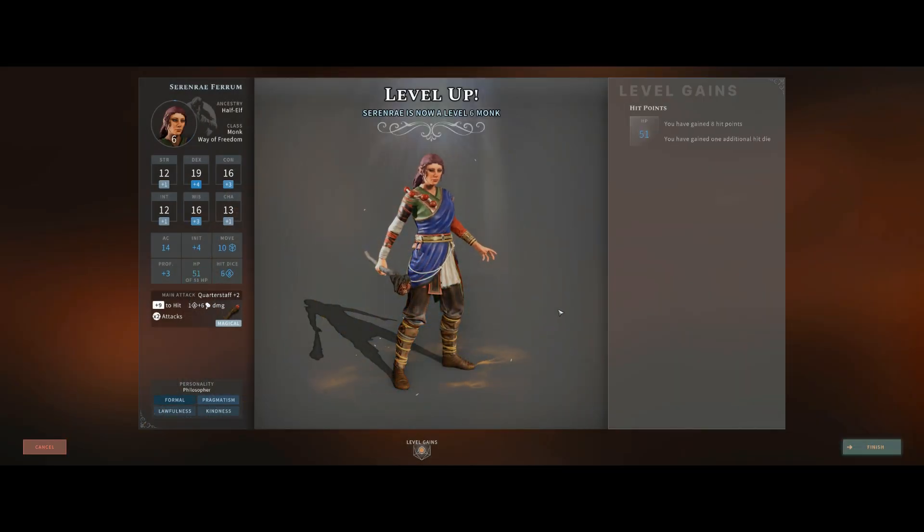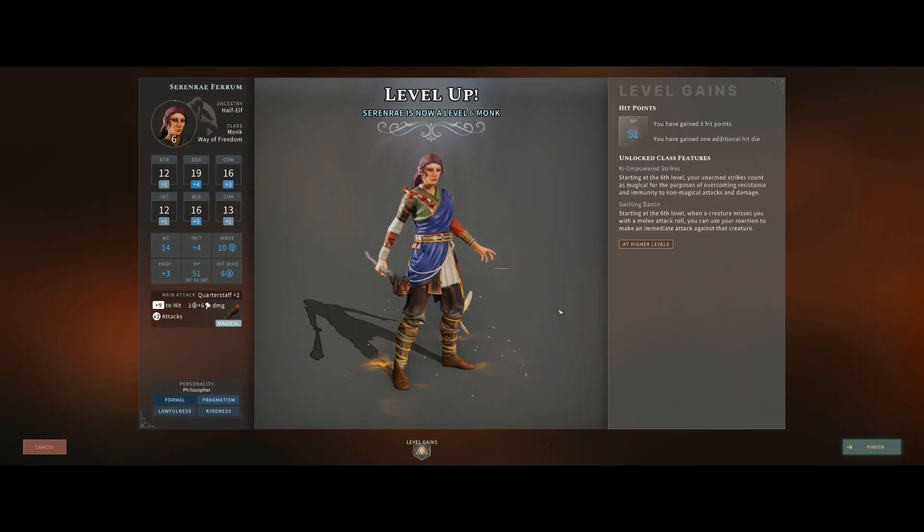Level 6 unlocks for the monk: 51 health, Ki-Empowered Strikes (unarmed strikes count as magical for overcoming resistance and immunity to non-magical attacks), and Swirling Dance — when a creature misses with a melee attack, you can use your reaction to immediately counter-attack. This is noted as particularly useful against enemies with disadvantage from lights.